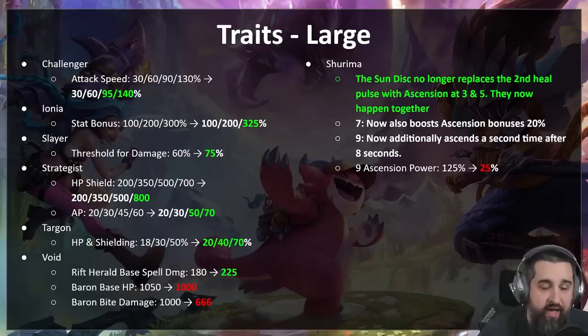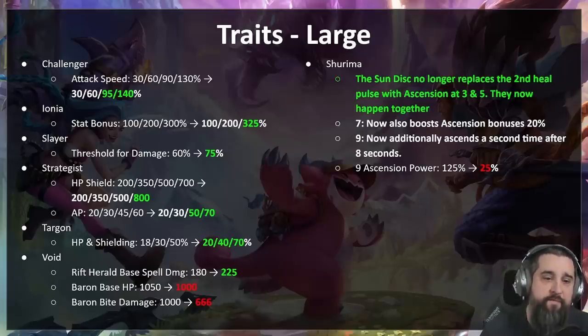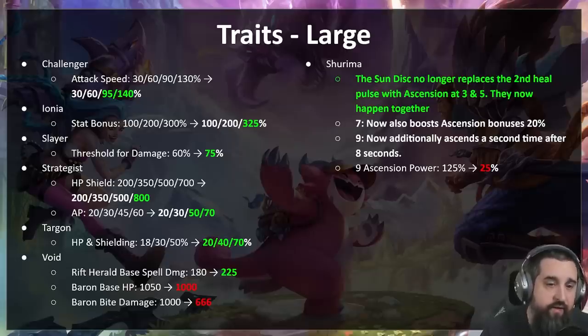On the trait side — Challenger. We're pretty happy with Challenger; it's been a unique trait. But Challenger eight is actually really hard to hit — you need two emblems — so Challenger eight gets a little buff. Challenger six also gets a buff if you want to invest in Challenger and have it be that rundown comp. Remember this is compared to old Challenger which used to give you double attack speed; this one only gives you 50 percent on kill, so it is quite a bit weaker. But if you're willing to go six Challenger, the payoff should be exciting.